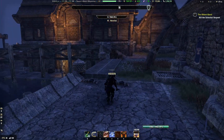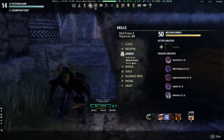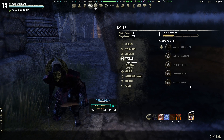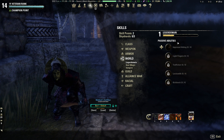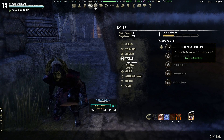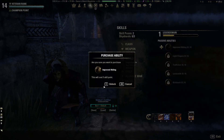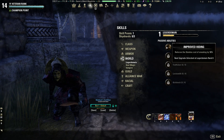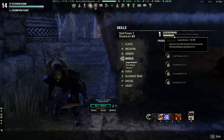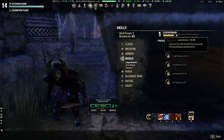The first thing you need to know with the justice system is how to get started, because there is a brand new skill line called Legerdemain — this is basically your justice system skill line. There are passives here, and I'm gonna put the first point into the first passive, which improves hiding and reduces the stamina cost of sneaking by 10%. This can be upgraded; the next upgrade will be at rank 6. Fencing goods, pickpocketing, and picking locks will all increase your Legerdemain skill line.